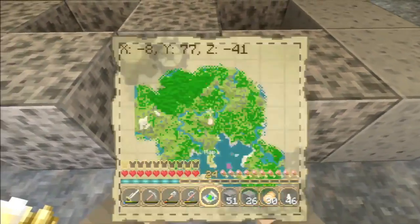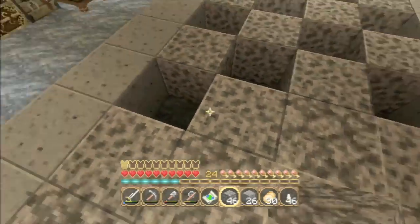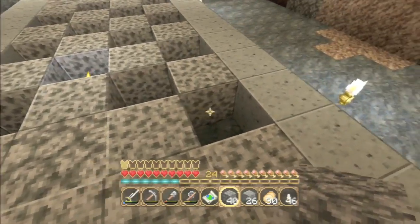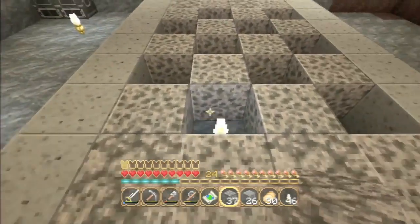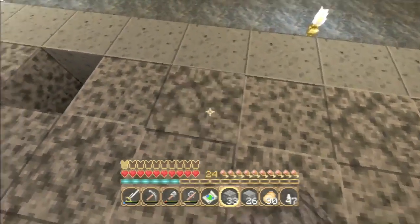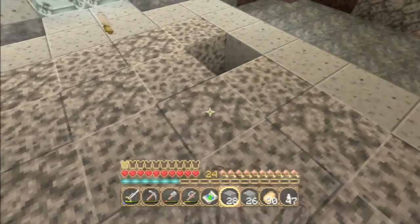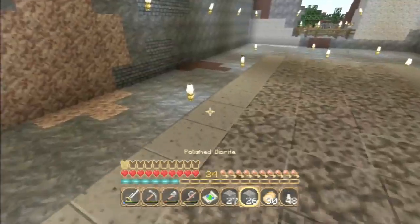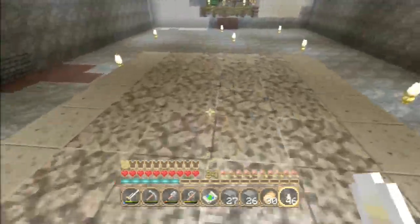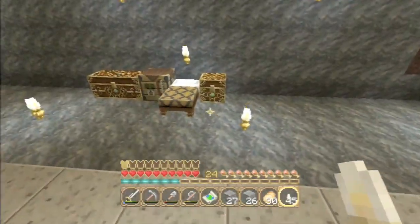I'm not a huge fan of granite, but I do quite like the diorite - it looks like a really expensive, almost marble-like material, probably more marble-like than quartz looks. The steampunk aesthetic is quite Victorian, and checkerboard would have been very much the big deal back in Victorian times, so I'm going to quickly replicate a checkered patterned floor here.